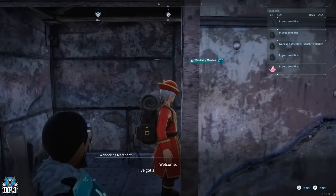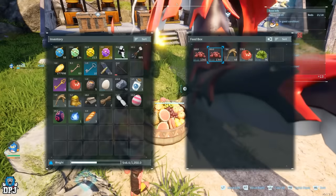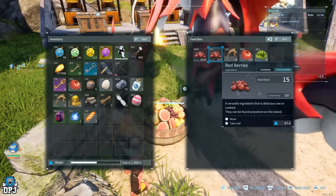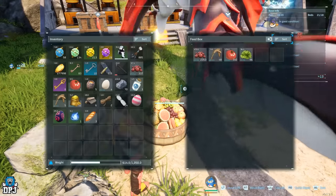Did you know that sorting items from your inventory, or the inventory of any container, will reset the timers on things like food? Give it a try next time you go to your cooler, fridge, or food box — simply press that sorting tab and watch that timer reset.